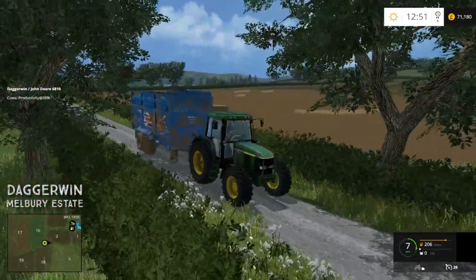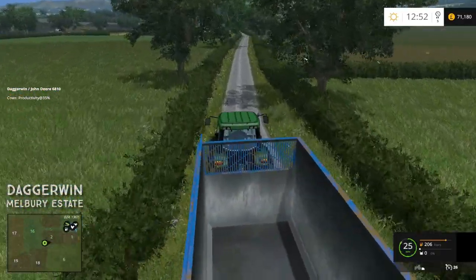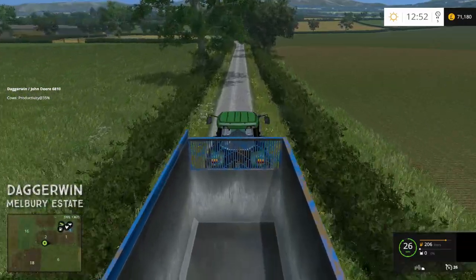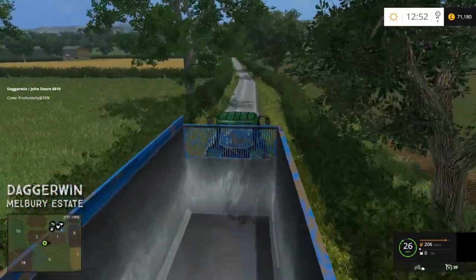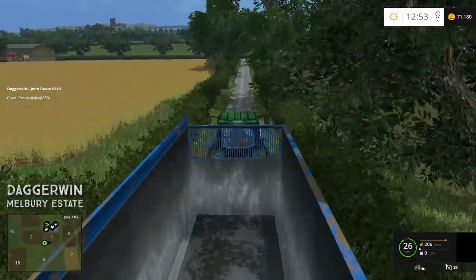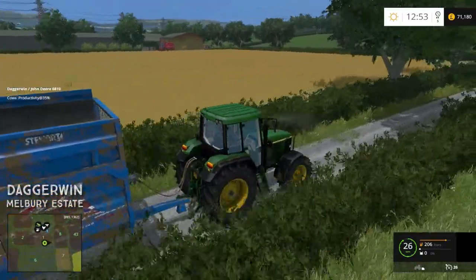That field there, the one which we harvested a few months ago with the bales in, is probably quite a good field for the potatoes — it's a fairly decent size. You don't actually have to be near a river in Farming Simulator to use the irrigator, but in real life you'd obviously need a water source. In Farming Simulator it doesn't matter; you can just put your irrigator anywhere. It's a placeable mod, so it shouldn't be an issue.